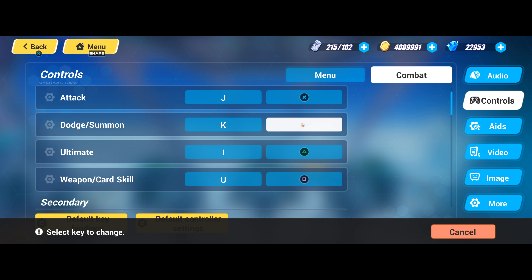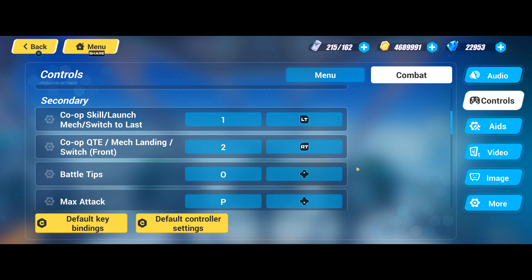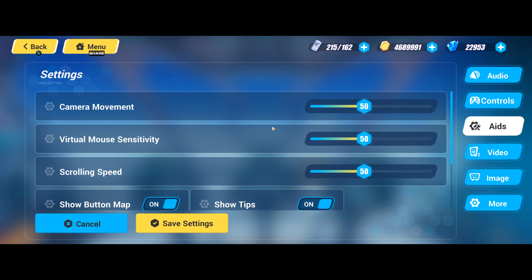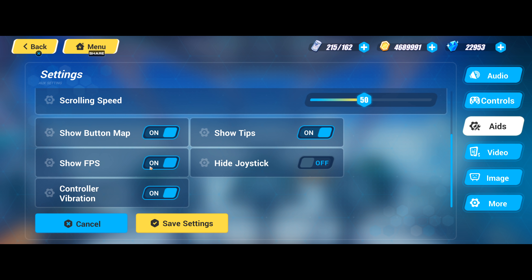Attack has always been X for me, so I'll change that. Dodge has always been Circle. Ultimates — Triangle. Weapon Card — Skill Square. That's all good. Co-ops have always been up and down for me. I don't really know what max attack or battle tips are, but I'll switch those to RT and LT. So far, this is nothing you can't do with an emulator. We're just going to keep those at 50 and adjust them later if needed.